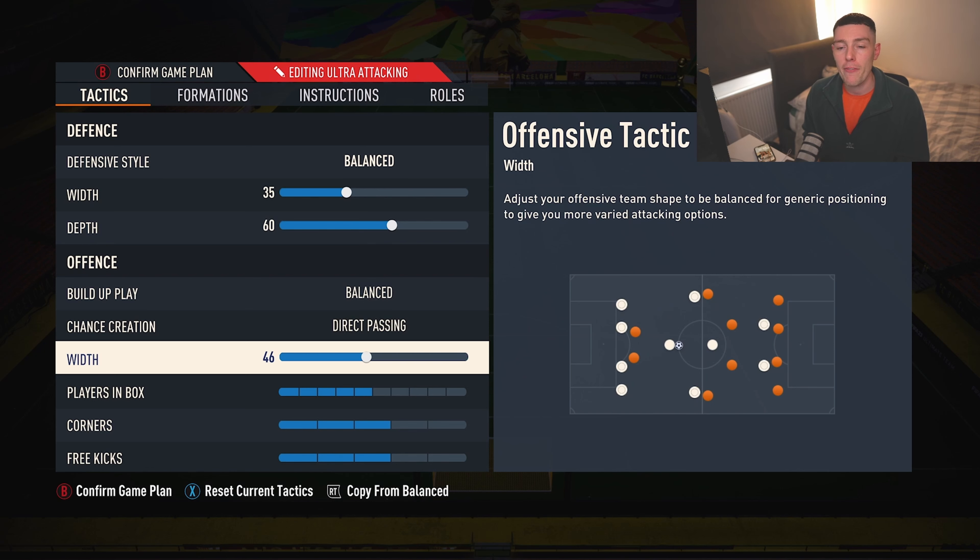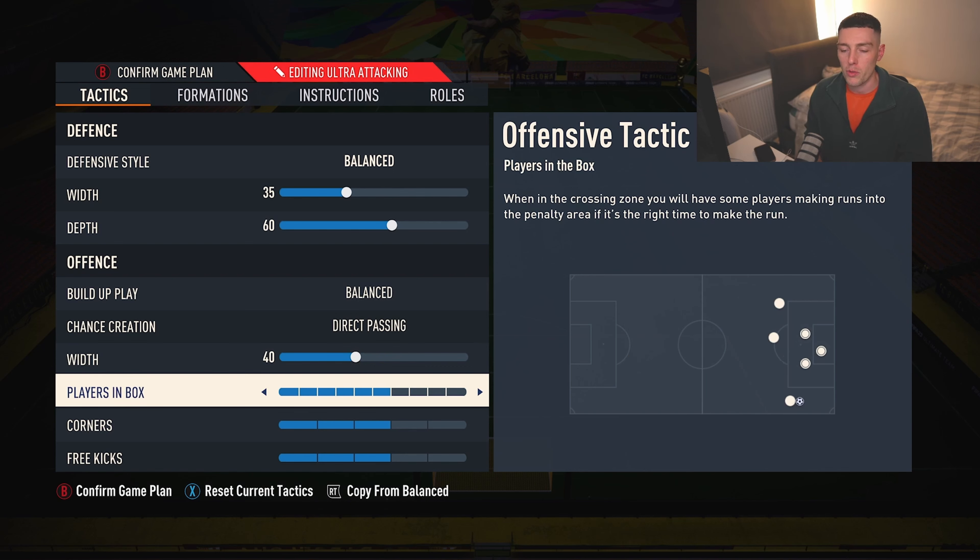Width, we play at 40. The reason for this is that the left mid and right mid are super important to the team — I want them to be as close to the striker as possible. You'll see in the instructions in a second. Plays in the box, we max that up to 6, which helps those left mid and right mid get involved in the play.